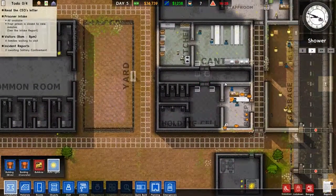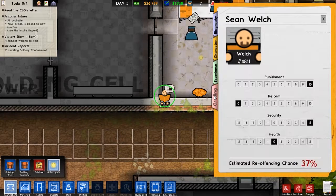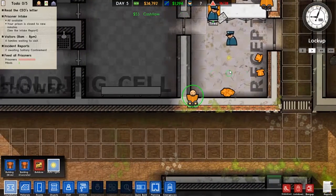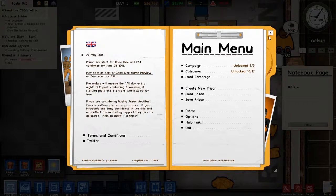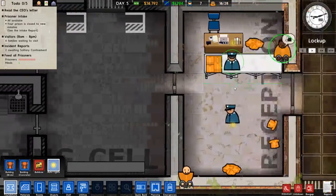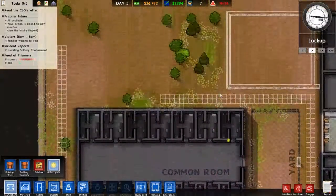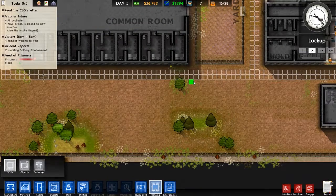Right now we're going to focus on two things — we need to get these two guys who are supposed to be in solitary actually into solitary, so we should probably make solitary number one. Oh, what's this? Just a canteen shower thing. Alright, these guys need sleep — let's try and get a solitary up so we can get them in there and able to get out so they can sleep. Let's put solitary right here.